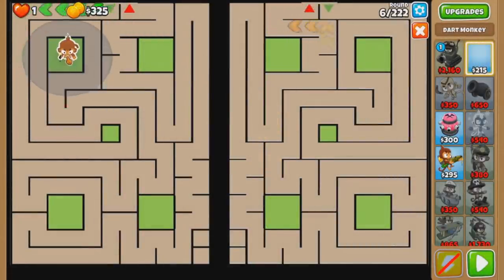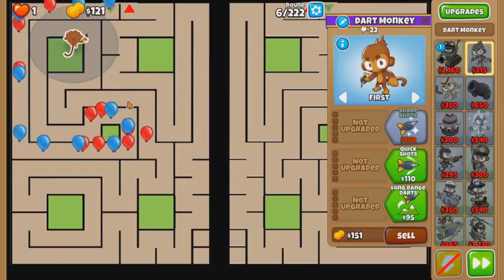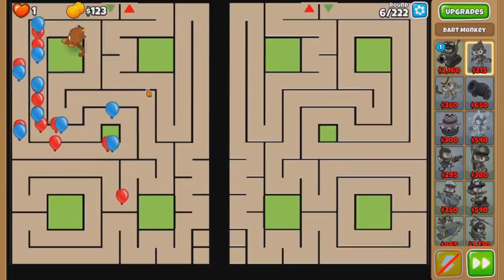Basically it's a maze, and there's very few spots where you can place towers — just in the little green areas here. I'm playing on Half-Cash CHIMPS, because the map is long enough that I can probably get away with it. First off, how do I start? It's probably gotta be Dart Monkey. It'd be nice to start with a Sniper on this map, but the money's not there.